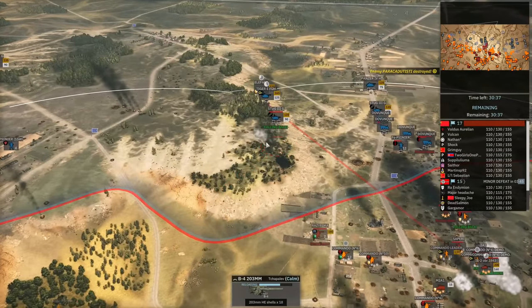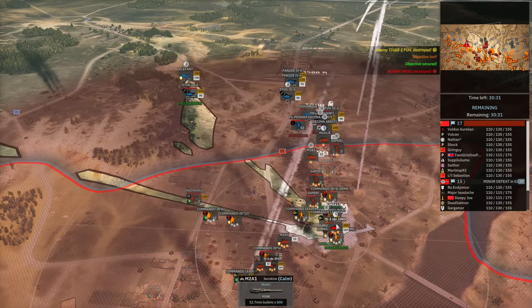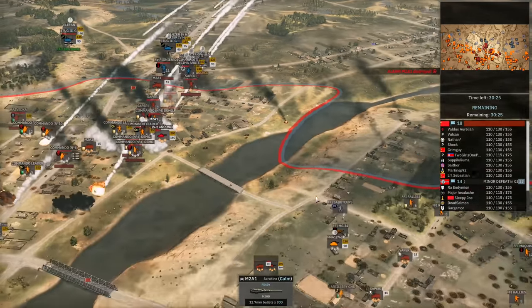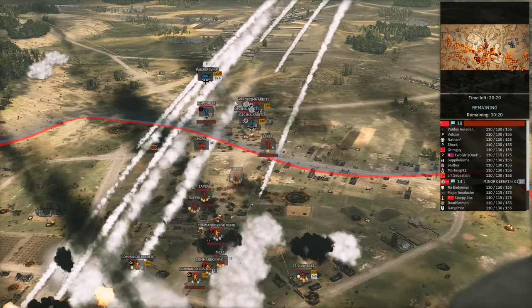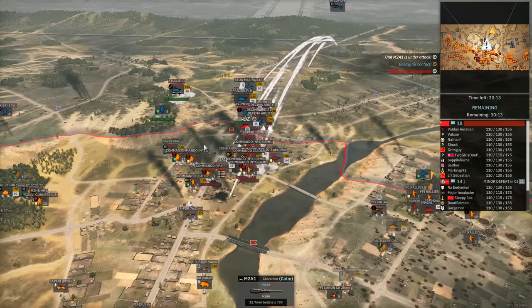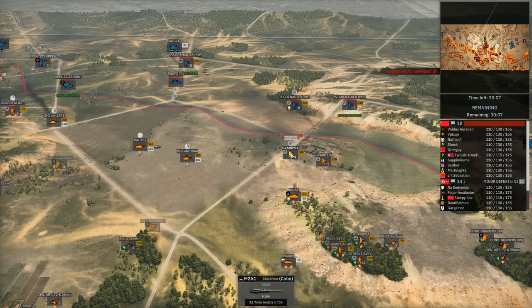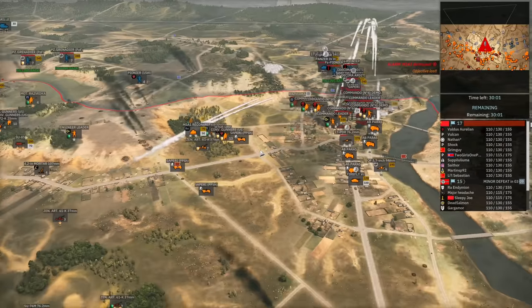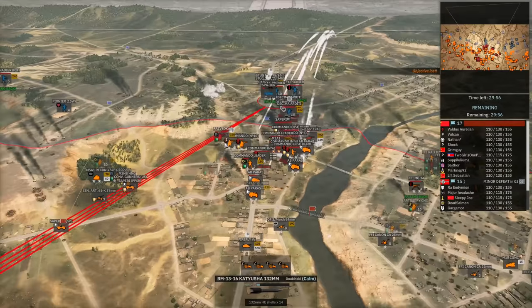The B4 is engaging units on the hill. The Tiger gets taken out by my IS-2-1943 — a good shot. With shots now coming in from Martin's M4A-176 on the hill, we're able to pin down a lot of the infantry. My M2A1 is holding a good position and the timer is slowly ticking down, in part due to Grimguy taking control of a flag. So even if I lose that flag, we're still counting down the enemy timer.